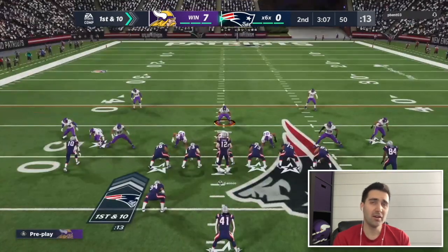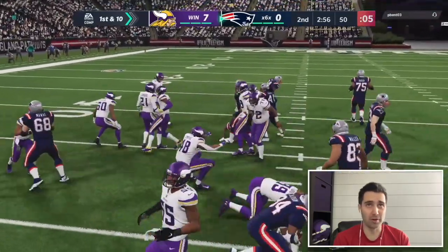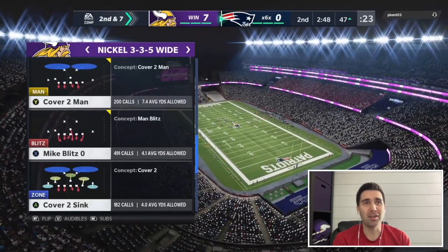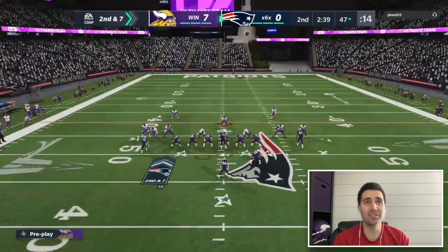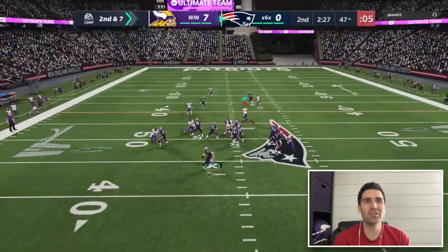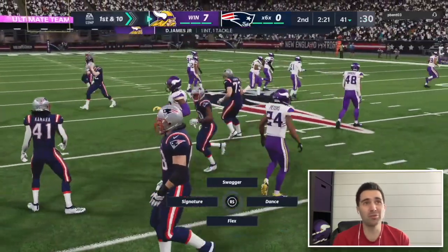He comes out in a heavy formation — I'm thinking run, ready to shoot the gap. It's a fullback dive, and we pick it up for about a one or two yard gain (computer gives three). He comes back in Strong Close — a no-no against me. I go man coverage and he has absolutely nothing open. He throws a pick. Running zone all game, and the first time I came out in man, he threw an interception.